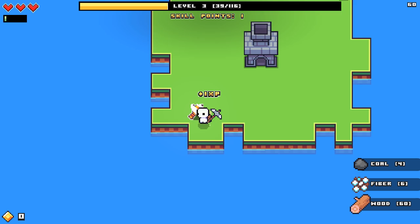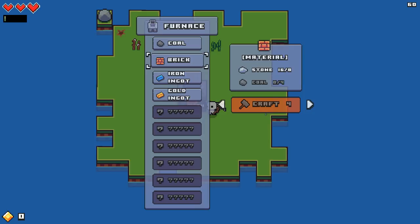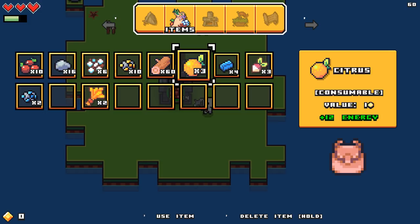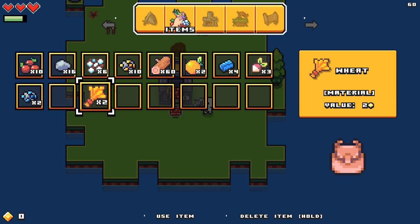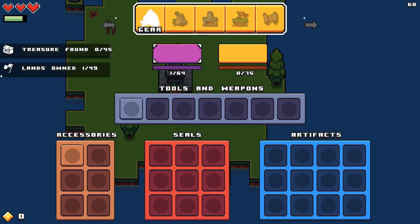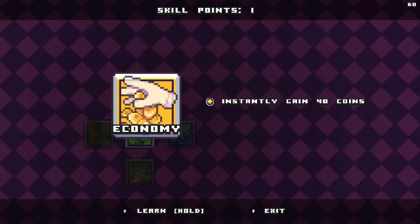I've just about cleared this place out, so I should eat. Let's make four of these and then pause the game. The beets give 12 energy, the citrus does as well, but the beets cost one more, so I'm gonna hold on to those. Let's go ahead and figure out our skill points. We have economy — instantly gain 40 coins. I think that's a good idea. Now we have forges that create four extra coins every time. Nice. I think I wanna go with gathering, because gaining 25% more experience from all plants and crops — I feel like that's gonna add up a lot in the long run.